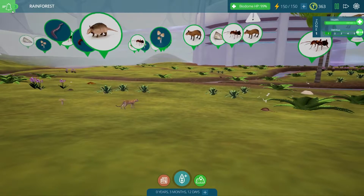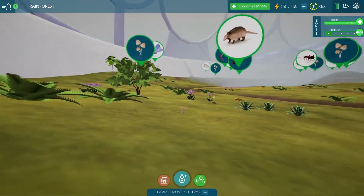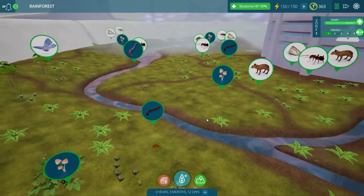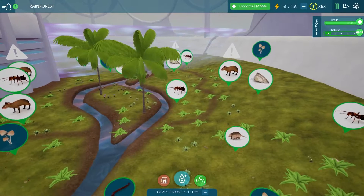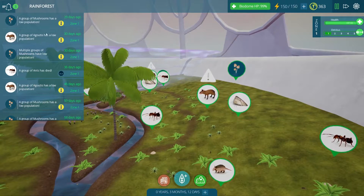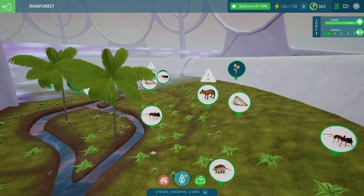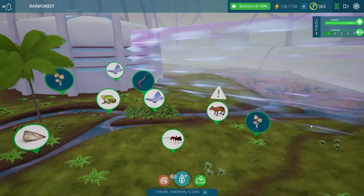This is probably the lowest amount of notifications we've ever had after an entire month has passed in one of our biomes. That's actually a very good sign because it means we're probably not going to have to worry about too much damage control in this episode. Some mushrooms had problems — it was probably the agoutis because we know they love to eat those mushrooms, and another group of agoutis has low population at the moment, but that's because the ocelots love to eat them.